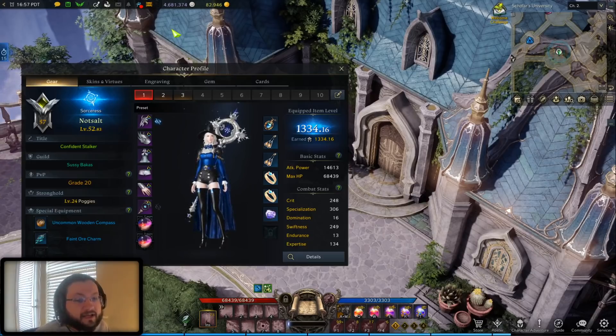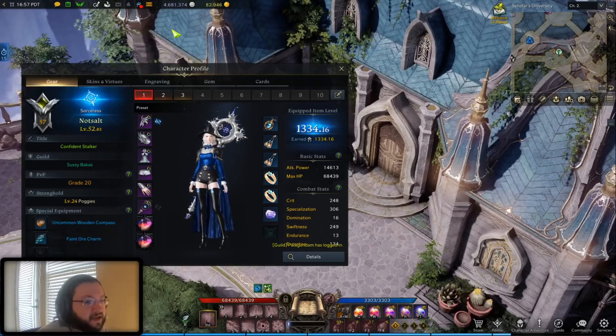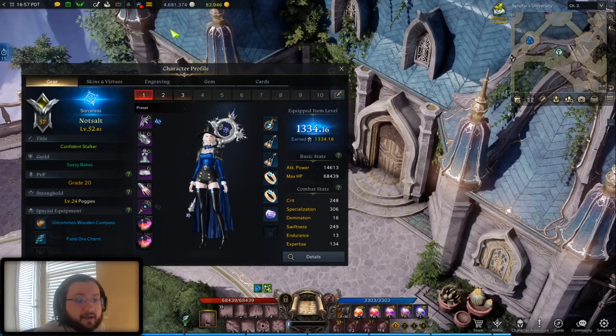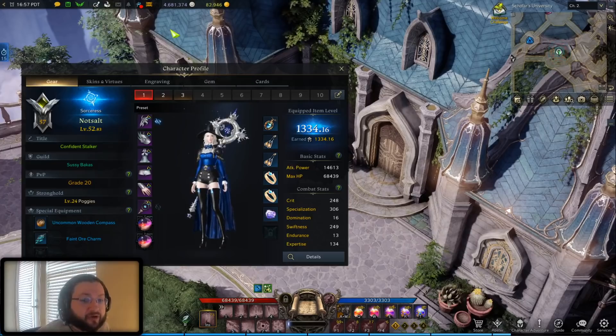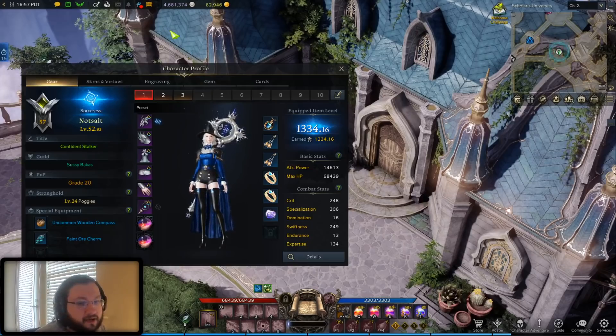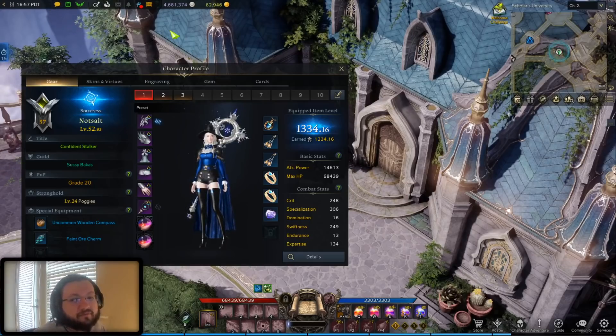There's a word I used earlier that's very important: this is a vertical progression roadblock. There's still plenty of things you can do in the game that are very important and you're going to have to work on sooner rather than later — but they're not vertical progression. Vertical progression is just your item levels — how high can you push them to unlock new content, abyss dungeons, Argos, raids, new guardians, new chaos dungeons. That's all vertical progression.